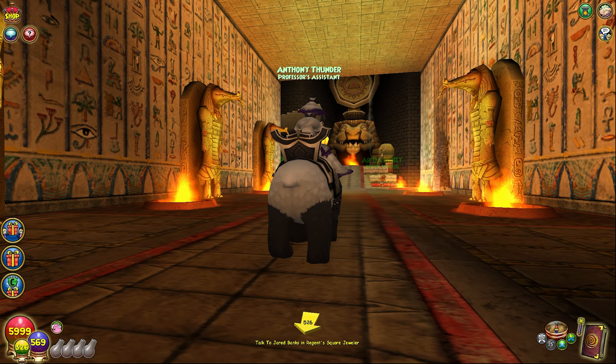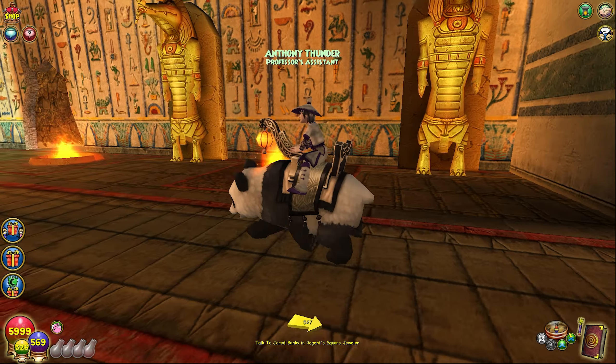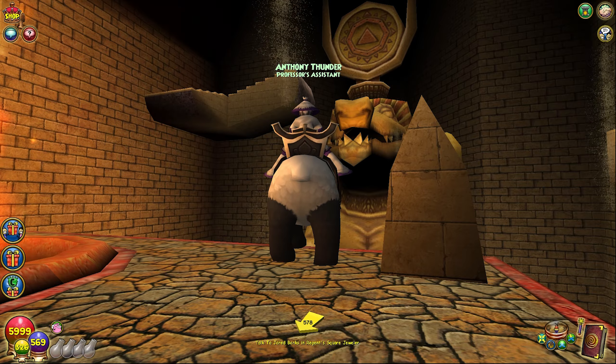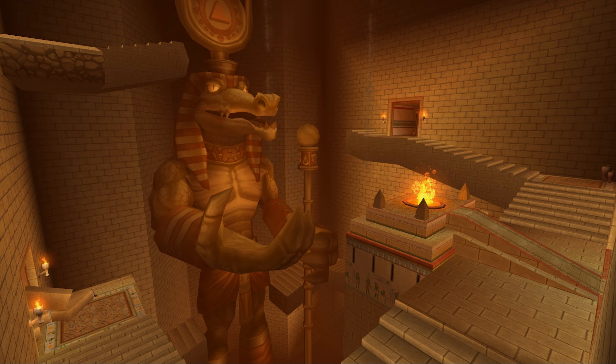Everyone knows the entrance of Krokotopia called the Altar of Kings — right when you go inside the pyramid with the flames and everything. These are the old textures, and for the longest time some of these textures have been really outdated. I was hoping one day the statue here would get updated, and it actually did in test realm. On screen you can see what that area looks like now — the statue is so HD it could be used in so many thumbnails. You can see all the textures, how smooth everything is — just so crispy.